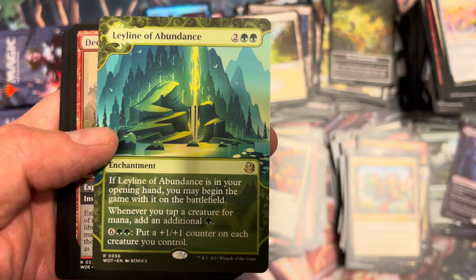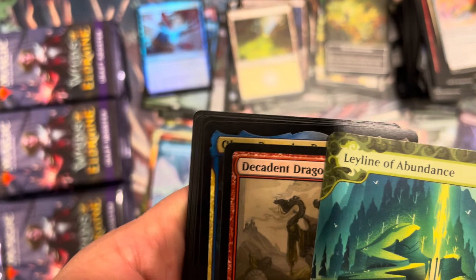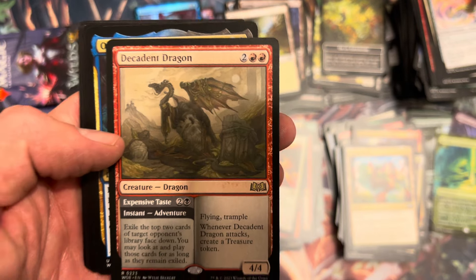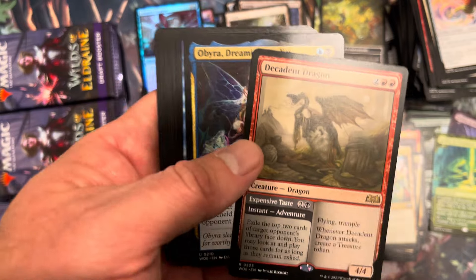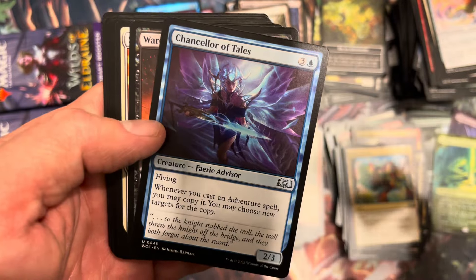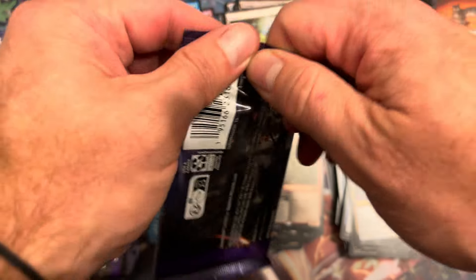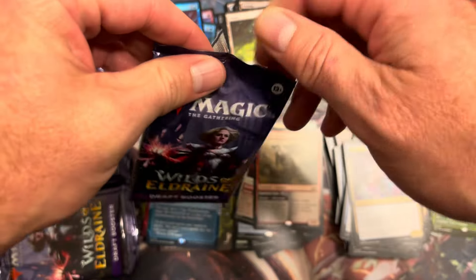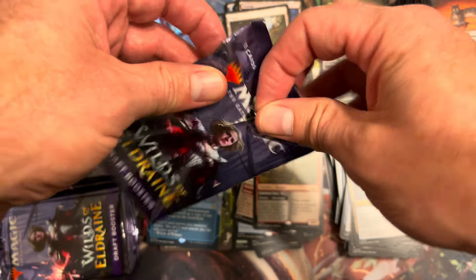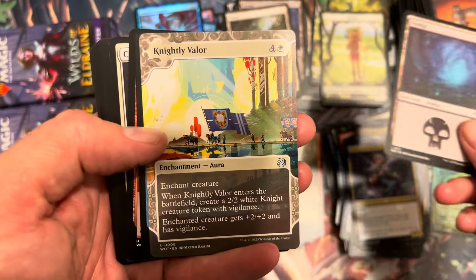Ley Line of Abundance — if it's your opening hand, whenever you tap a land for mana add one green mana. What a killer open! We'll consider that a hit. Haven't seen a Ley Line of Abundance in person in a long time. Decadent Dragon — there was so much hype on this guy, I thought he was cool but I don't think anybody cares. Labiera, Dreaming Duelist, Frolicking Familiar — very cute little otter wizard. And a Chancellor of Tales.